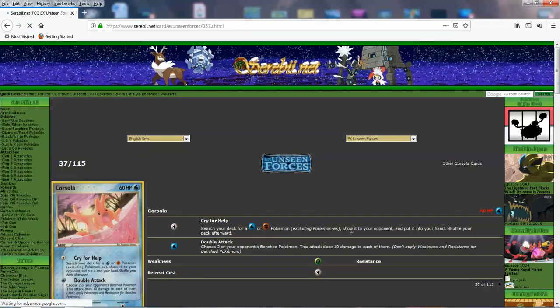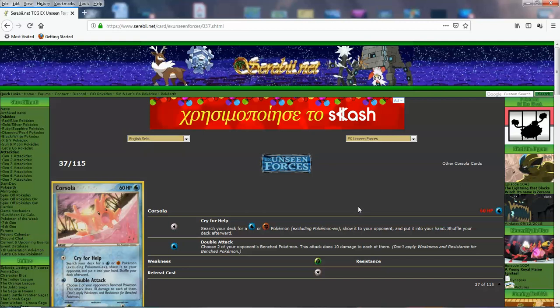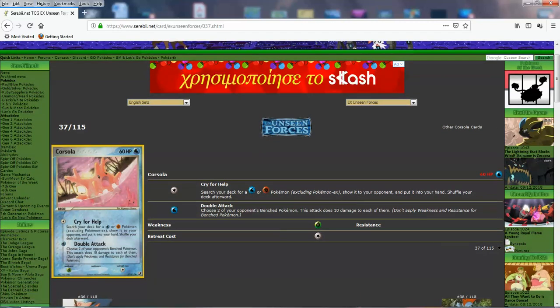Corsola — Cry for Help: search your deck for a water or fighting Pokemon, show it to your opponent, and put it into your hand. This was in a World Championship deck — I think it was the Empoleon deck during the EX-DP format transition. It's a powerful searching attack — you can get any water or fighting Pokemon, including Stage Pokemon, though not EXs. Not bad.